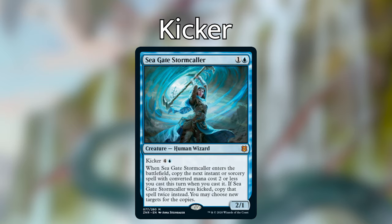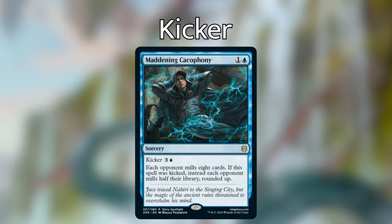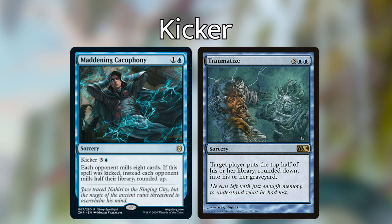Next is Maddening Cacophony — a sorcery for one and a blue that can technically be copied with Seagate Stormcaller. It has a kicker of three and a blue. Each opponent mills eight cards; if kicked, each opponent mills half their library rounded up. With Seagate Stormcaller and Verazol out, you can get six copies of Maddening Cacophony going off at the same time, which is enough to win at basically any point in the game. It's also just a fantastic card on its own — it replaces Traumatize in your Bruvac deck or any mill deck, taking care of all opponents instead of just one for only one extra mana.